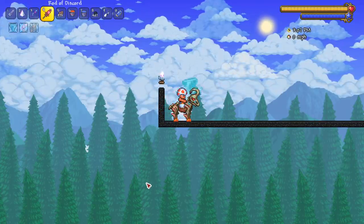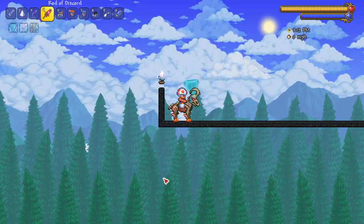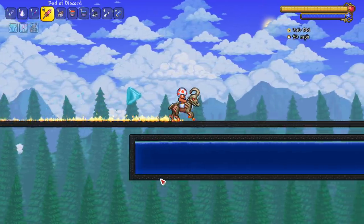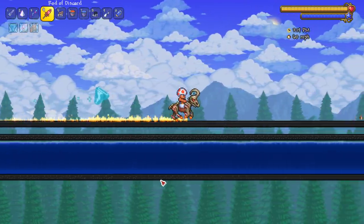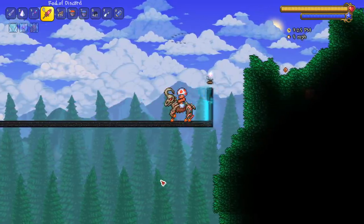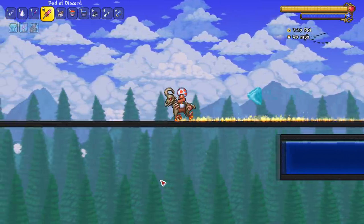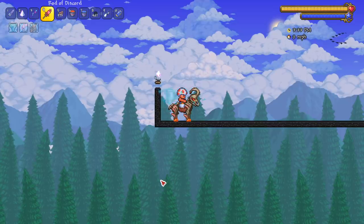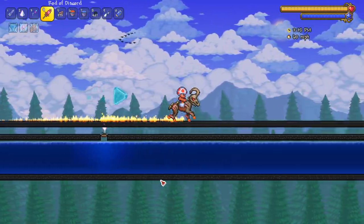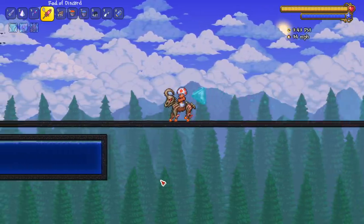Next up, the Goat Skull — a great mount to get right when you enter hardmode, especially with a flat world. Let's see it in action: a nice 60 miles per hour. Does this go unicorn speed? Now that I look at it, this might just be a unicorn mount in disguise because the speed is the same. Maybe it's like one mile per hour slower, but this is legit just a unicorn reskin.